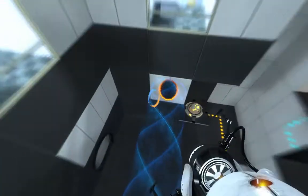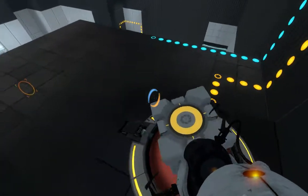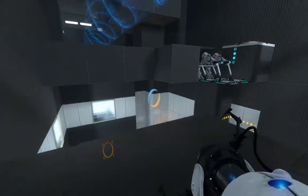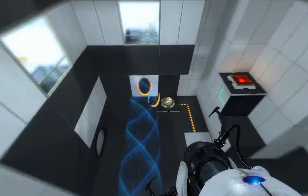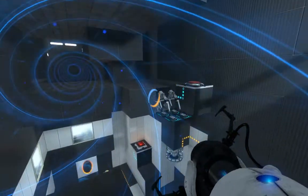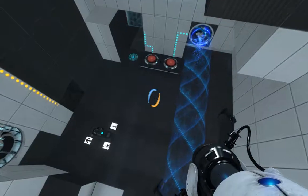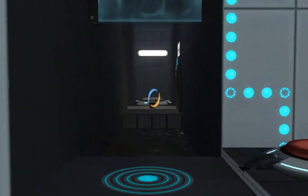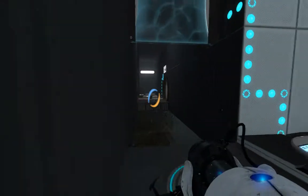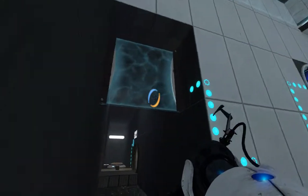We're just going to jump back down here. Awesome, we have the cube — except that happens. We cannot bring the cube with us yet, I forgot. Anyway, our goal — the exit is that way. The first thing you should do when doing a Portal level is look for the exit and what is blocking it. We have the door, which is opened by the sphere button.